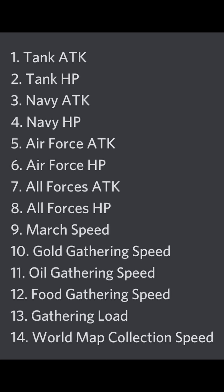Each hero can only have four perks once you've fully unlocked them, but there are 14 different types of perks. The bonuses include attack increases for each individual branch, HP increases for each individual branch, all unit attack, all unit HP, march speed increase, gold, food, and oil gathering, world map collection speed — which is a universal gather that works on anything including odinium — and gather load increase.